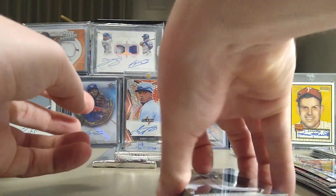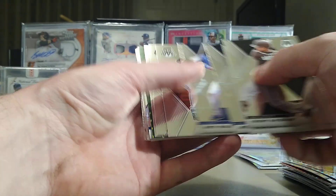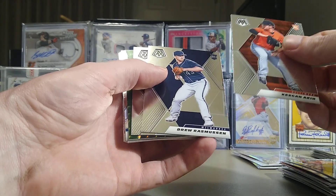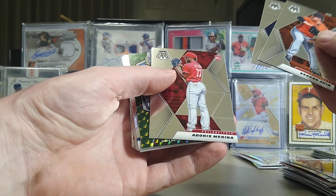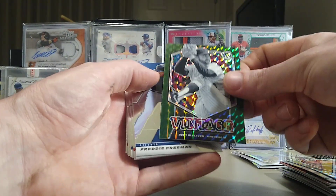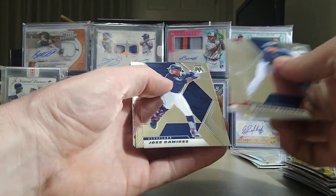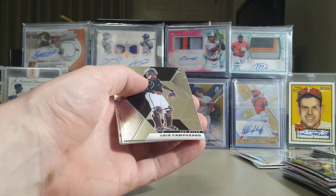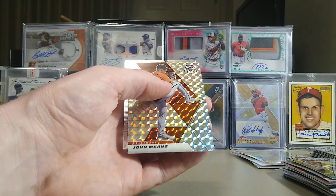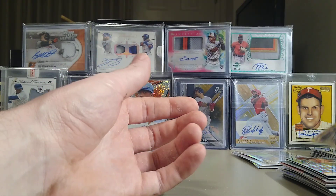I want to make sure I get through all three boxes — I notice when I go over half an hour is when I run into problems uploading to YouTube, so I'm going to try to keep it under that. We've got Keenan Allen, Drew Rasmussen, Adonis Medina — three rookies in that pack — and a green Vintage of Bert Blyleven. Freddie Freeman, Giolito, Ramirez, Luis Campusano, Alex Manoah, and a John Means. Jose Ramirez.